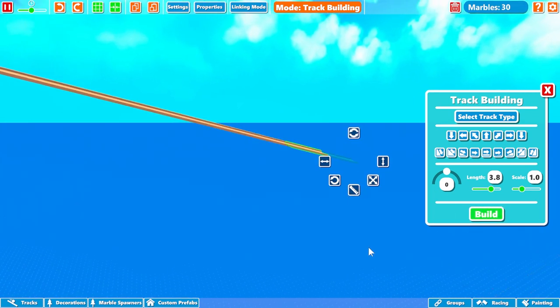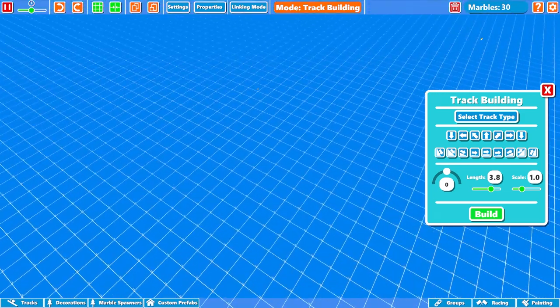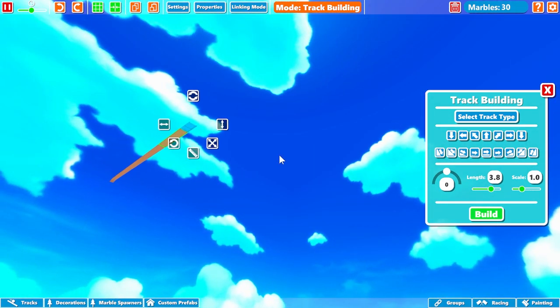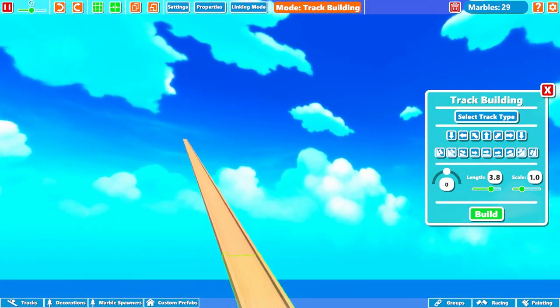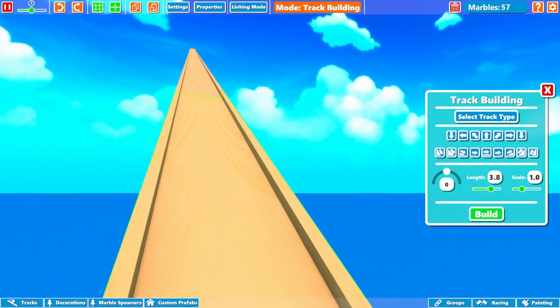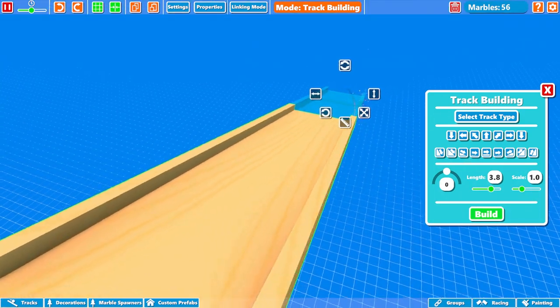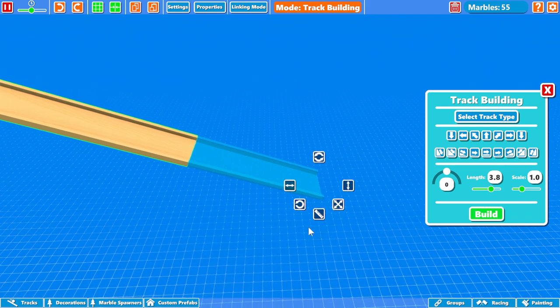Now we have to figure out how to funnel them into this loop. You can see the grid on the bottom — I'm on the grid map because it's easier to see. This thing's going to have some crazy speed. Let's spawn in some more and look how fast these are going to come down. They're going like 100 miles an hour! We don't want them to fly off the track, so this is going to be a little tricky.